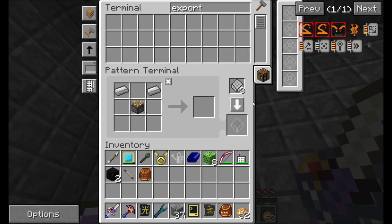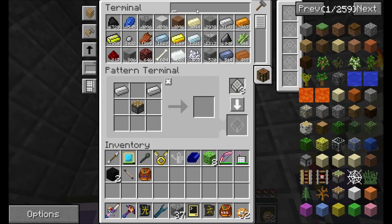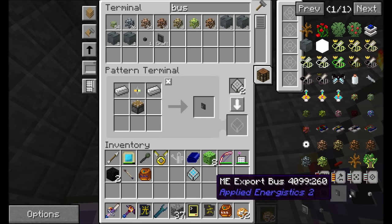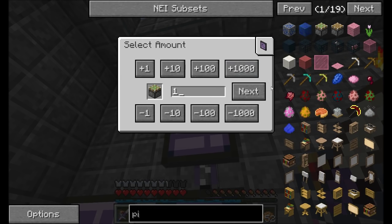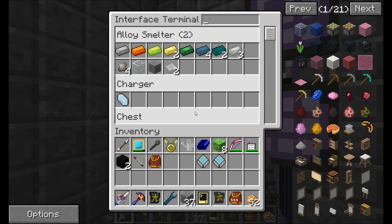We'll teach this thing how to make both an export bus and an import bus. Export bus, encode, and import bus. There we go, encode that guy, and now we know how to make them.